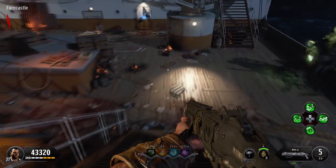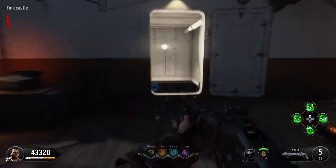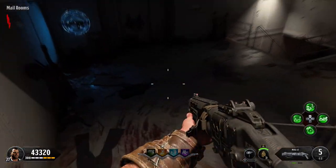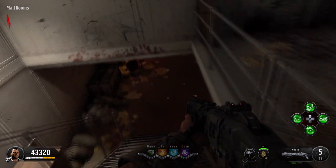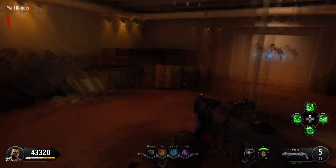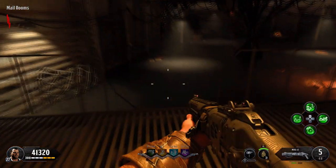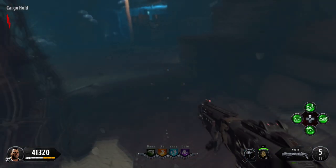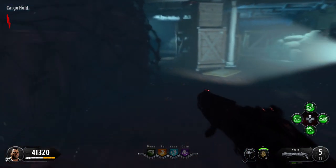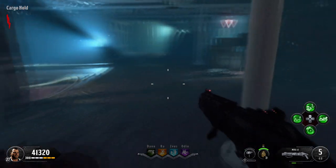From the spawn area, the second pedestal is fairly easy to get to. Come down the stairs, immediately turn around, and go down these steps here towards the mail room. Keep going down to the bottom. I'm intentionally moving at a slow pace so you guys can keep up in real time — pause the video if you need to. Go into the water and turn around, and towards the back of the cargo hold you'll find another pedestal, which you need to activate.